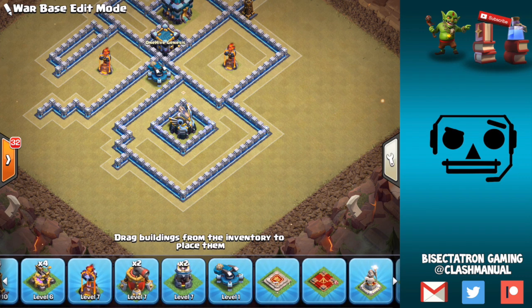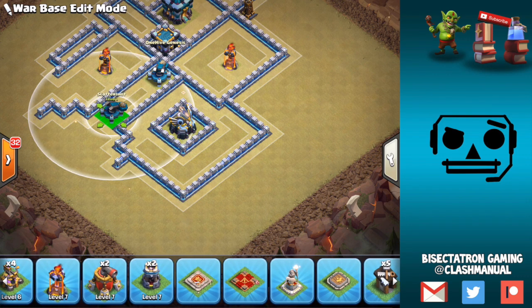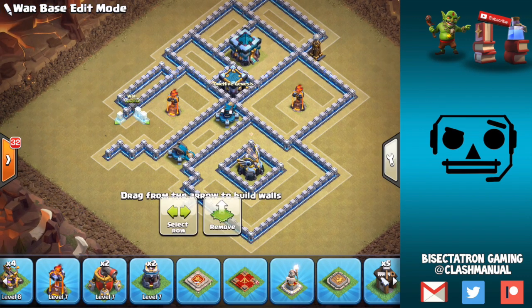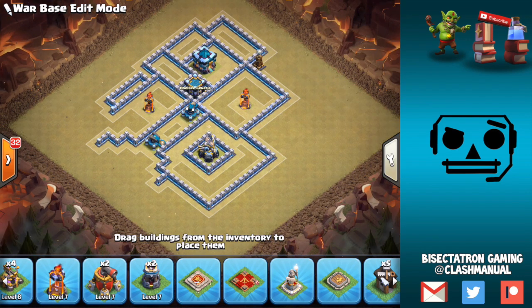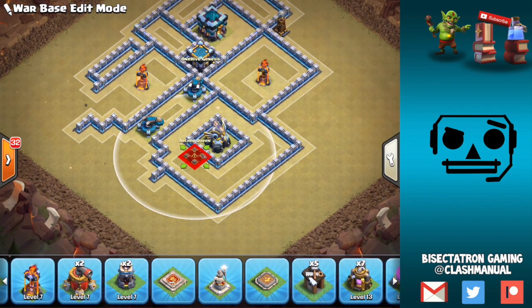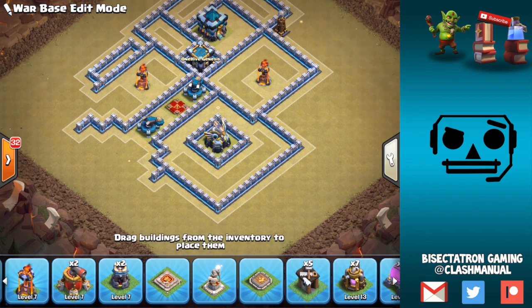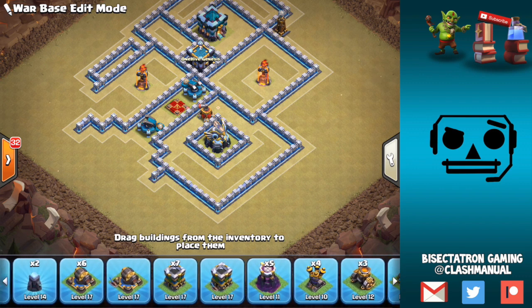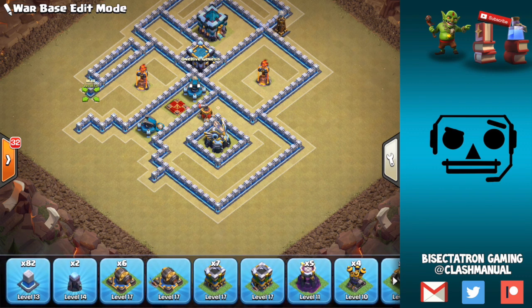I'm thinking about where to put the second Scatter Shot. It might be nice to have it almost close to the first one, right there. Although we're making things possibly weak for a Queen Charge coming in at the left Inferno, because the Scatter Shot is not going to be great against Queen Charges. When placing your Scatter Shot, the way I see it is you want to pretend it's an Inferno Tower — treat it in a similar fashion. Without a lot of experience using it, that's how I like to think about it. I'll put a Sweeper somewhere in this area for now, but I like placing walls before getting too specific on where defenses go.